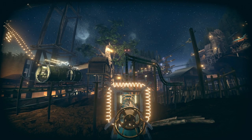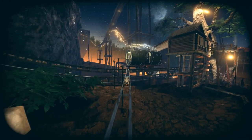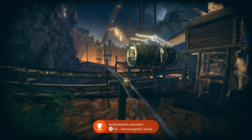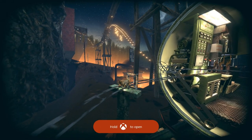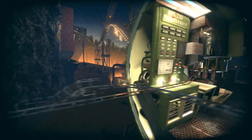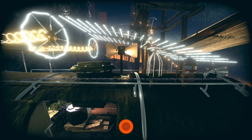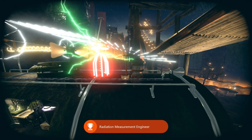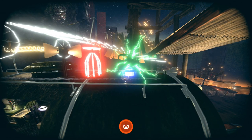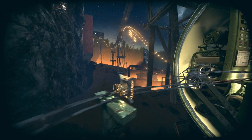Starting off in the next area, head straight and activate the coil in front of us, then follow this path for a bit. Activate the next coil and head up. Up here there are three things to activate — starting with the first one, then the second, then the third. Once you've done that, head back down the way you came, deactivate the coil you activated, and head back over to the right.